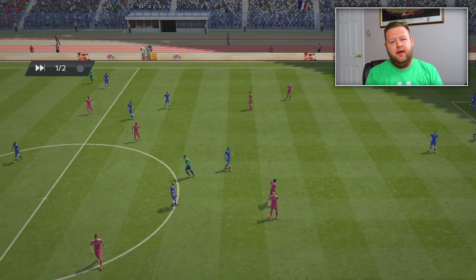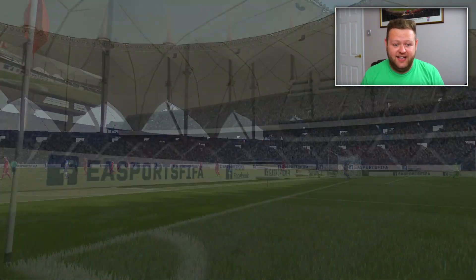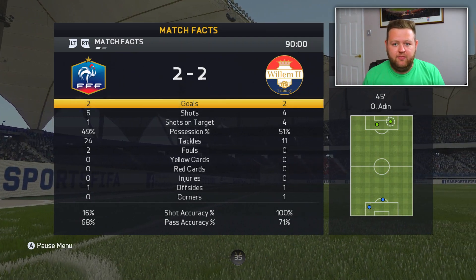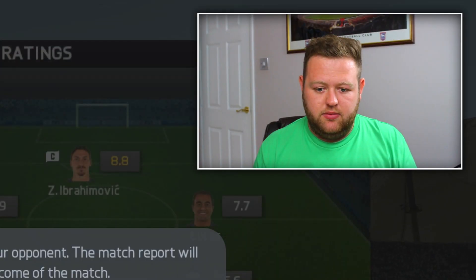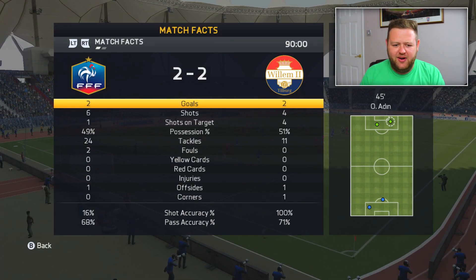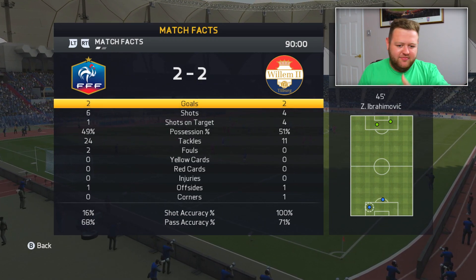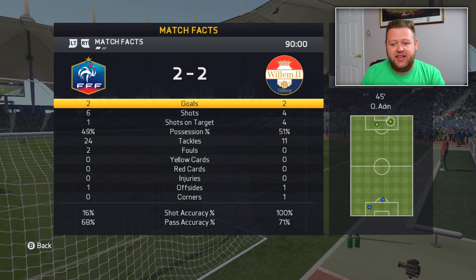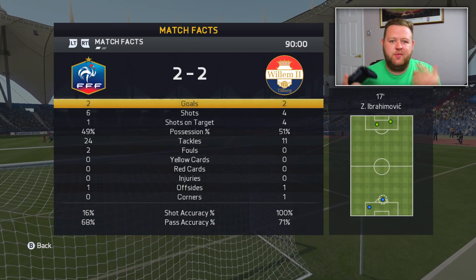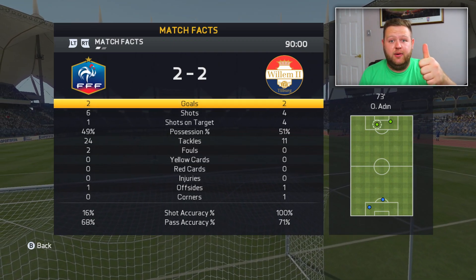90th minute is up. And we have to go and do extra time against this guy. I'm going to lose this game. I can literally feel it. Just such a poor game. And he quits. I guess he decided he didn't want to play extra time. Don't know why he's done that. But anyway, we've played 90 minutes, which is our end goal here. Two all is how it seems to have finished. I guess we get the win because he's quit.